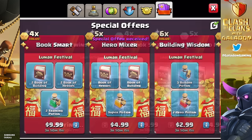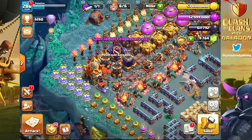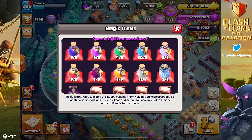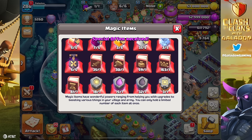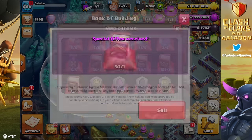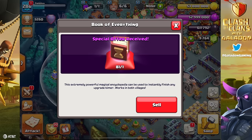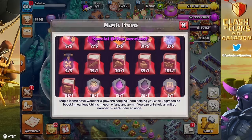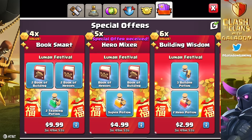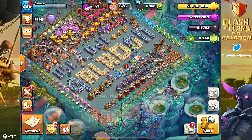I don't think I really need to buy any of the others. Let me know in the comments. Books of Heroes — I have 163 of those. Books of Building, I only have 30, but 81 Books of Everything makes up for it. Runes are starting to look pretty good, but I think we're going to need more, even just for the wall upgrades.